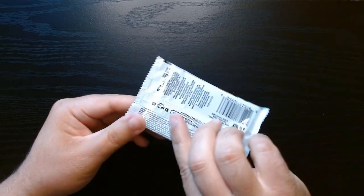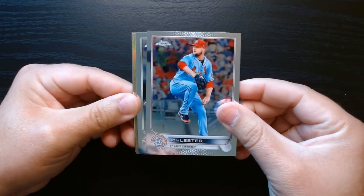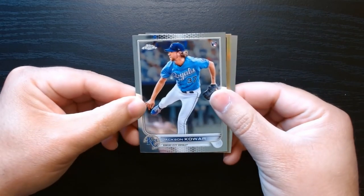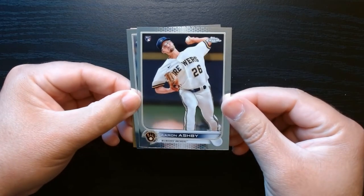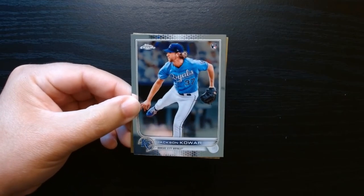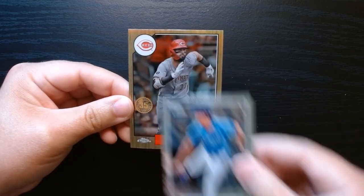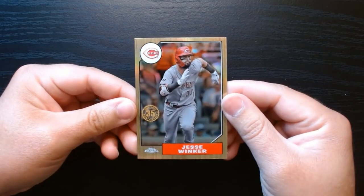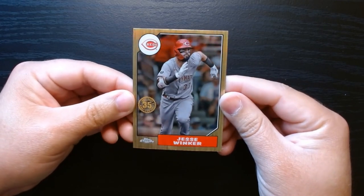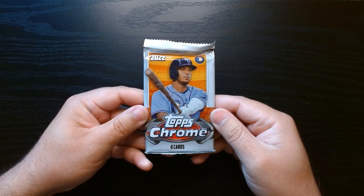First pack: we got John Lester — Jackson Chourio, who is a rookie. One of those 35th anniversary cards next to it. Aaron Ashby, also a rookie in the back. And it's a red — Jesse Winker on the 35th anniversary. These are always good-looking cards.